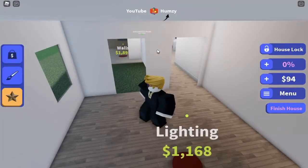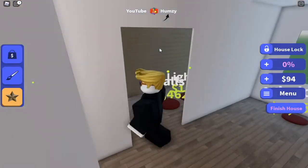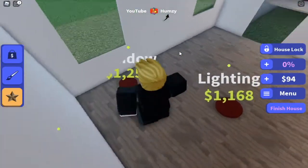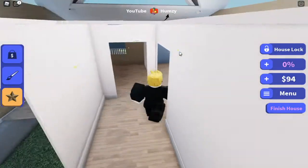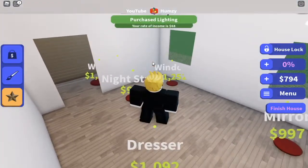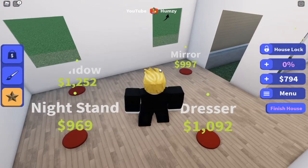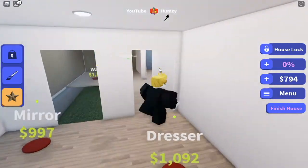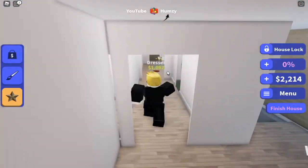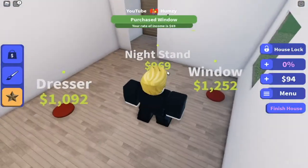There's a window and then lighting. I'm guessing that might be like the bathroom slash shower. Let's get the lighting - one thousand one hundred sixty-eight dollars. We have like two thousand dollars now. Now I can get the lighting. Oh, this is a bedroom! We'll get the mirror for 997 dollars. Let's jump through again and buy the mirror. We could also buy the nightstand.